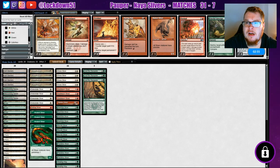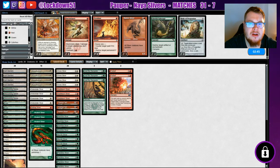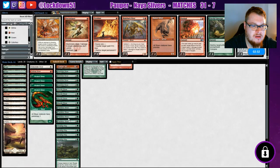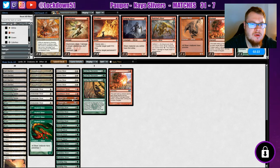Fireballs are decent. We also like Flaring Pain — duh. I'm going to cut one Fireball, cut maybe just one Bladeback Hunter since it isn't that useful in this matchup. Striking actually came in handy last time but I don't think it's super necessary, so we can cut one of those. We'll run two Flaring Pains and one Fireball. Sure.